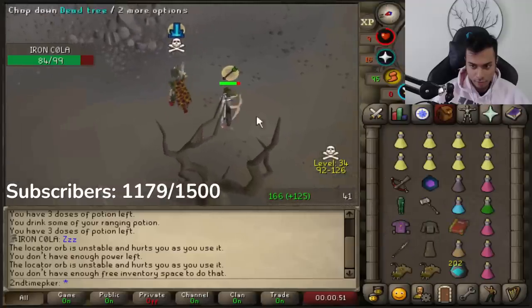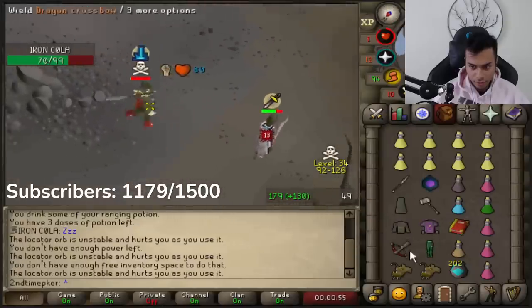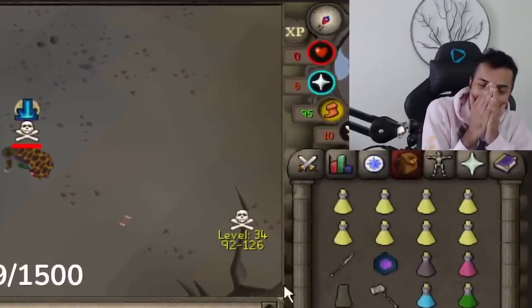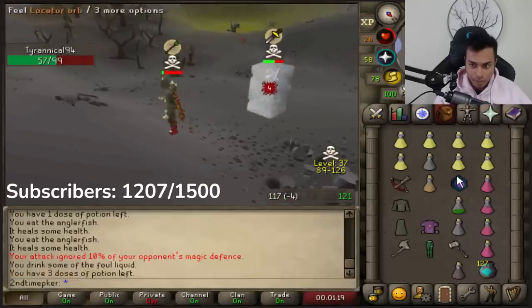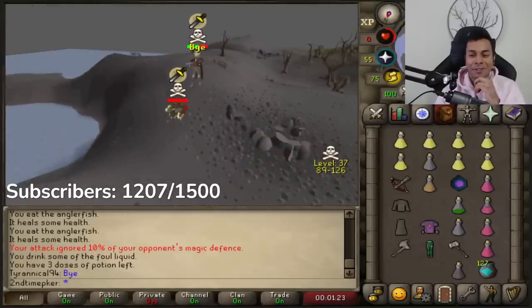Come on! This guy won't take off that Pray Melee, bro. No way, bro - I'm so bad, I'm so bad, bro.